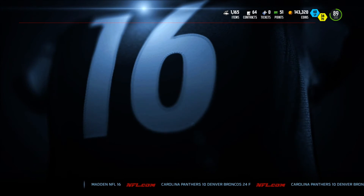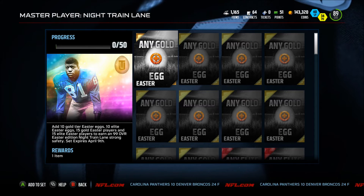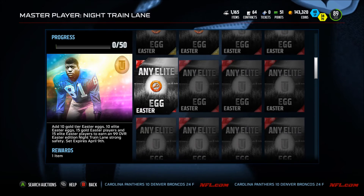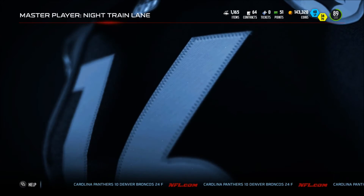99 Knight — wait, 99 overall Knight Train Lane came out, so you have this. Some elite. GL getting him — you need all them good cards.